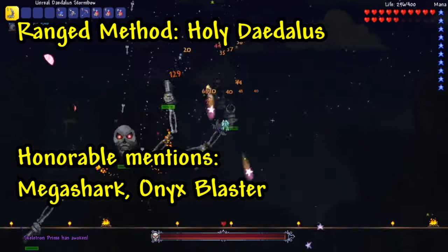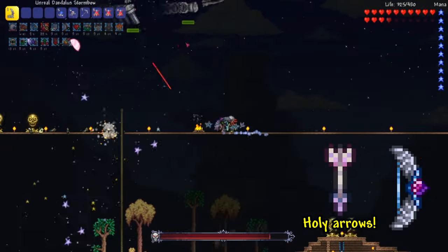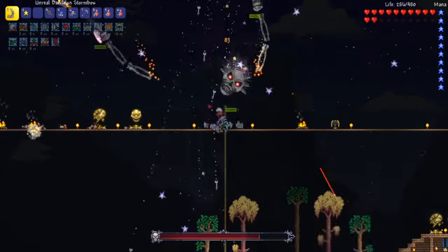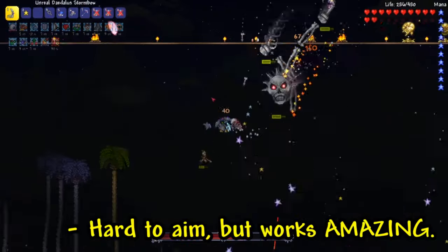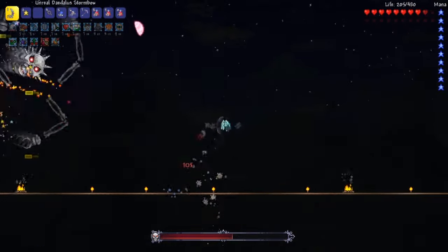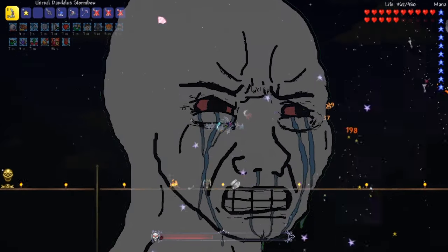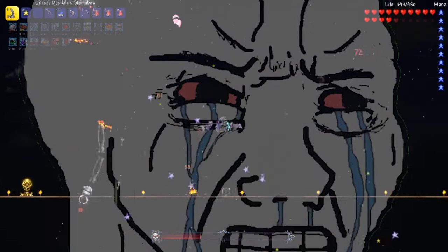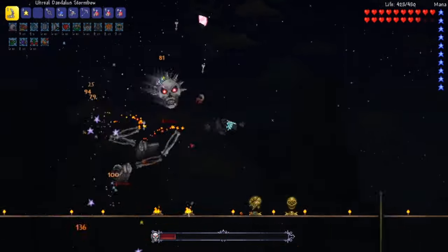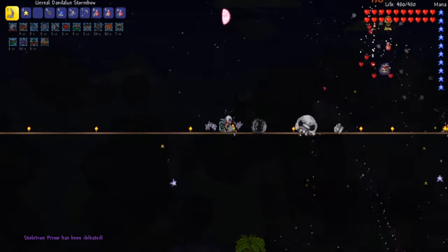Let's check out the ranged method next. Honorable mentions include the Mega Shark and the Onyx Blaster, which absolutely get the job done, especially paired with Ichor or Cursed Bullets. The weapon I'll be showcasing is the Daedalus Stormbow, which is extremely effective against all the mechanical bosses. This method is quick, though not clean — the only downfall is that it's a bit hard to aim. But the silver lining is when accompanied with Holy Arrows, this combo rips up Skeletron Prime himself and makes very short work of the many weapons he tries to kill you with. A Ranger Emblem and a Magic Quiver make you even more powerful, especially with the Stormbow. This method is amazing for the fact that you can keep your distance and still do massive damage.